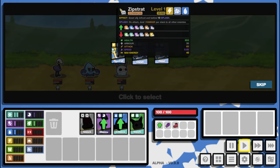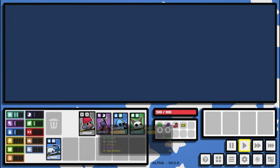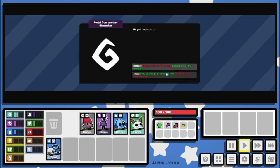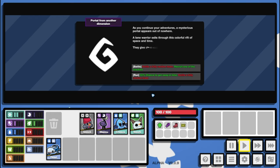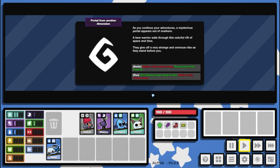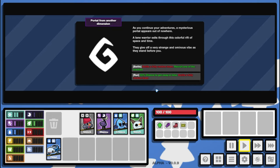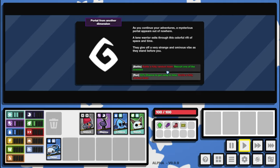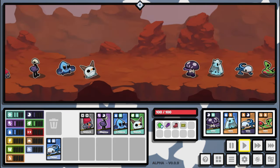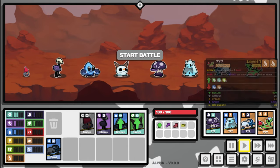We'll take a Jute — why not? Into the random event: a portal from another dimension. A mysterious portal appears out of nowhere, a lone warrior exits through the colorful rift of space and time. We can battle a fully random team, recruit one of the enemies, or run with a 50% chance to get away. We're definitely battling — not running away.